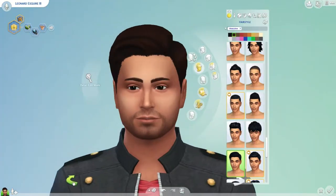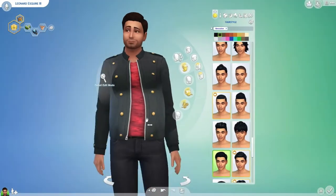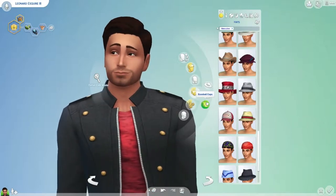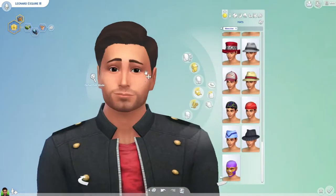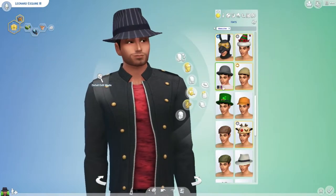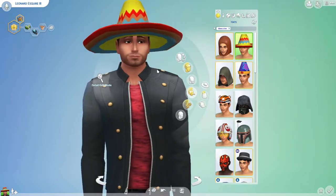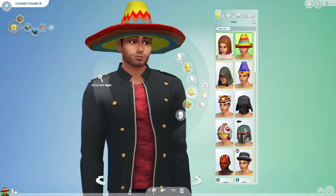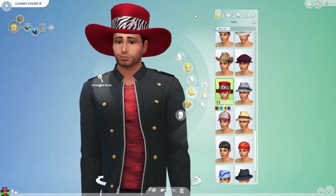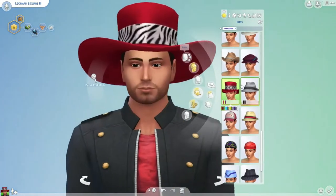That's kind of like a rich person haircut-ish. Do they not have a top hat? I would like to give him a top hat. I could give him this but it's not really a top hat — now he looks like a 1930s detective. That is a sombrero, definitely not a top hat. Alright, he's getting the pimp hat. That's the closest thing they have to a top hat.